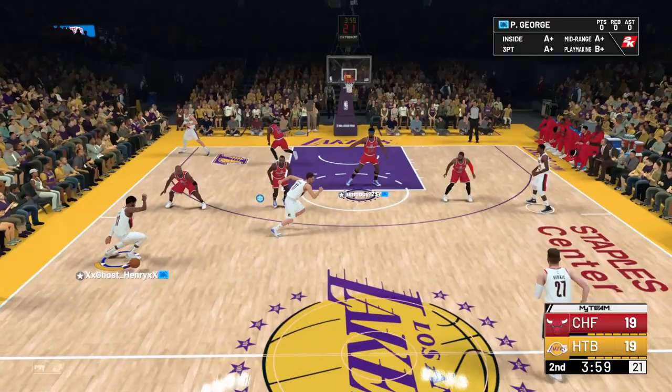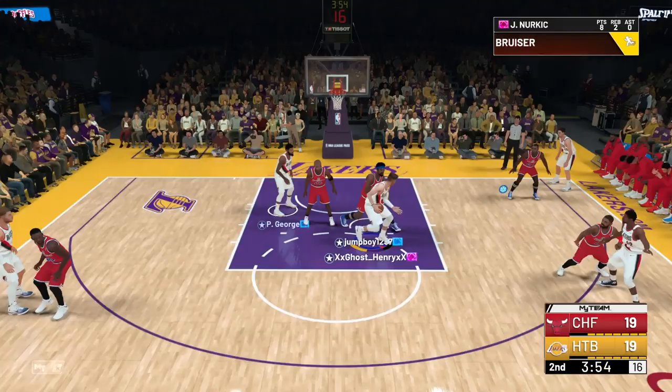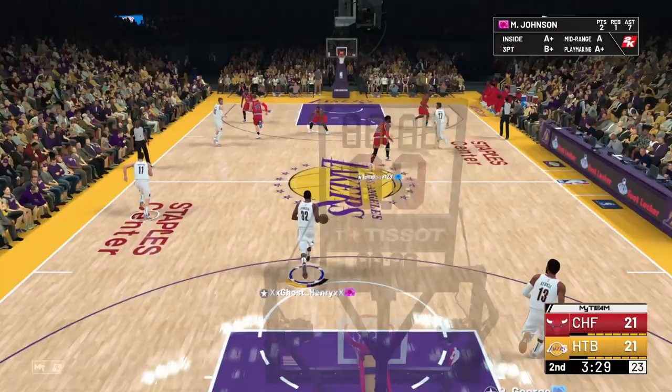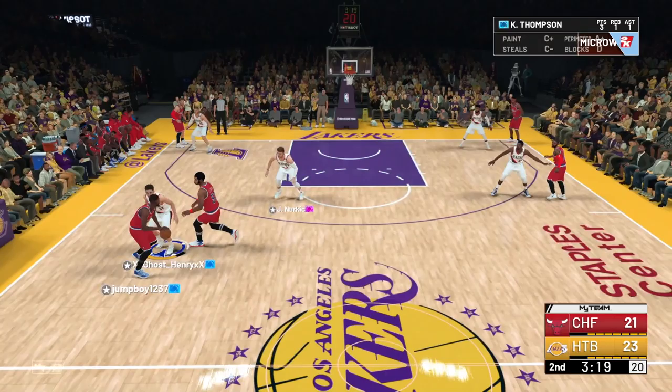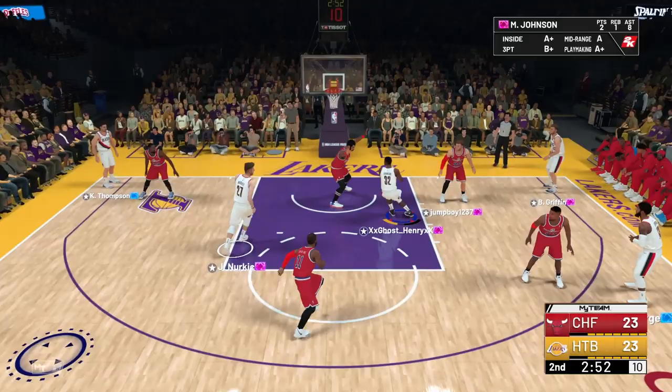Let's get this quarter going. Quick behind the back, we're attacking, we're spinning. Going straight to Nurkic — driving through, spinning, pump fake. I tried to draw a foul but he finished the layup. We got to get something going here for Nurkic — he's not really scoring like crazy. He's not really a post-dominant card or anything, so it's gonna be hard to see what we're gonna do with him.